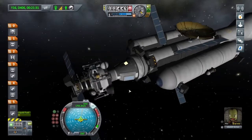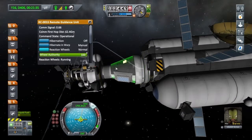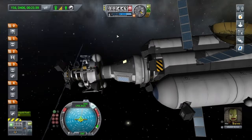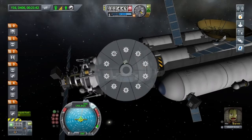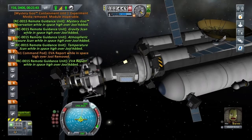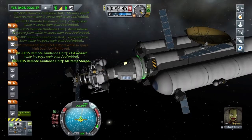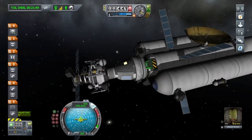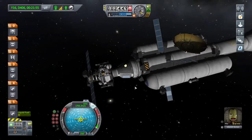Just above the command pod I've installed one of these remote guidance units, and it's got a handy little feature where it can collect all your science for you. I've set that to command action group three. Everything's stored in that little pod there. I shall actually have to remember to get that before we come in for landing on Kerbin.